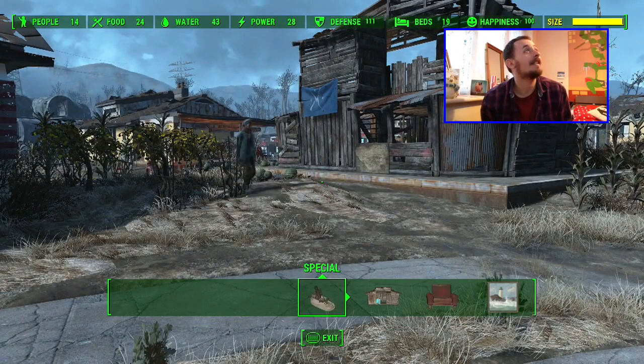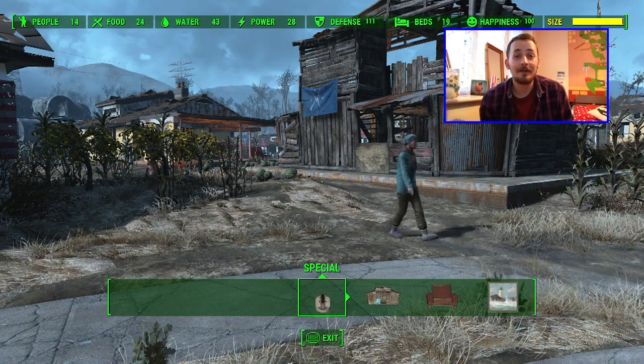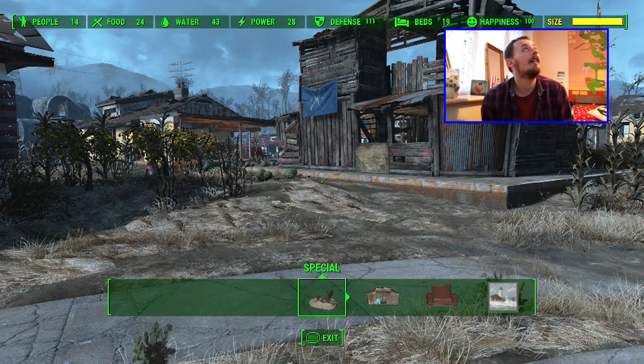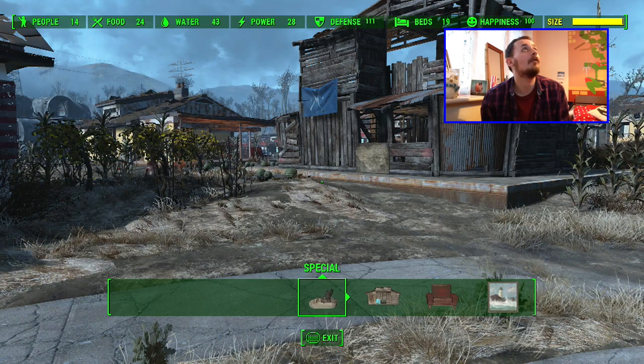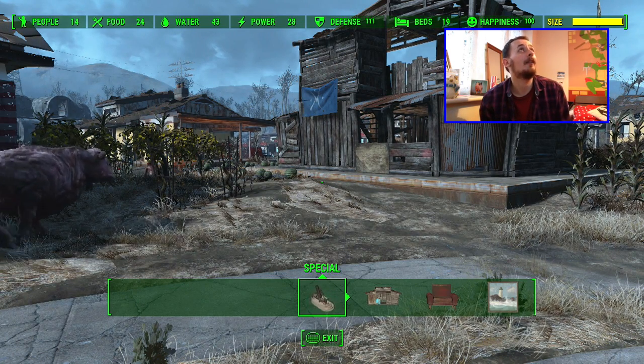I've got 14 people in this settlement. I've got food that's on 24, water that's 43, power that's 28 — so you don't really need your stats too high. Defence is one of the main things that you should be working on in your settlement. Get it to around about 111. Some people say get more than that, but personally I've found that 111 works.